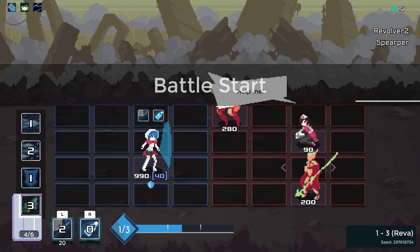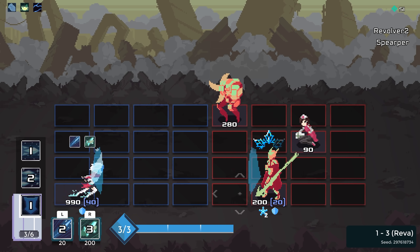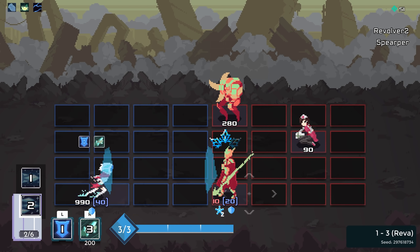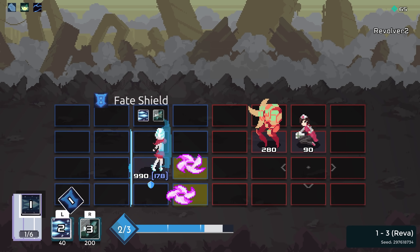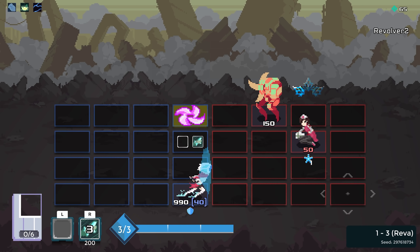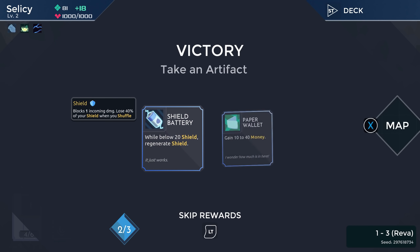Let's fight this. We got more of these dudes. I managed to hit the hostage, which was very much not my intention. Cold Stone finished him off and we're back to full HP. Pretty good.